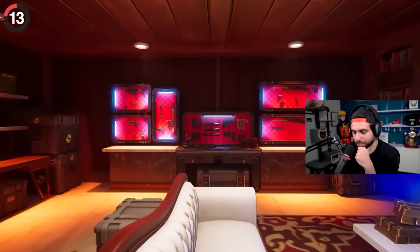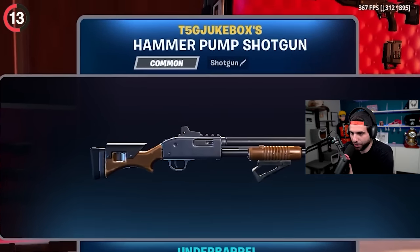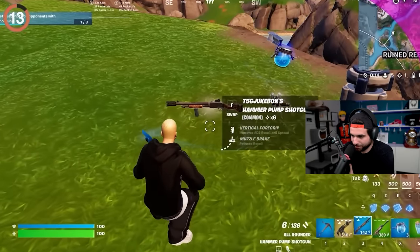We can finally label our own guns in Chapter 5. If you upgrade your weapon at a vault workbench, it'll be handed back with a new name. Congrats, you officially own that gun — so now your teammates can prove you stole their stuff. That's my shotgun, bro. It has my name on it.